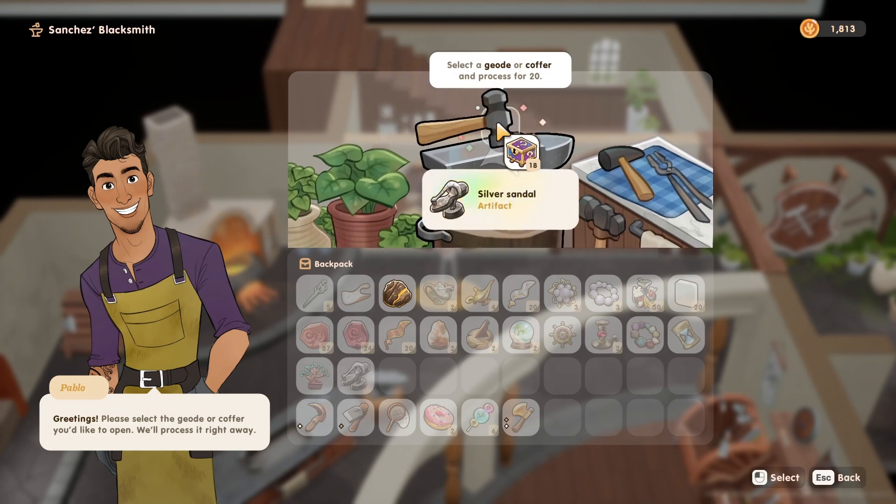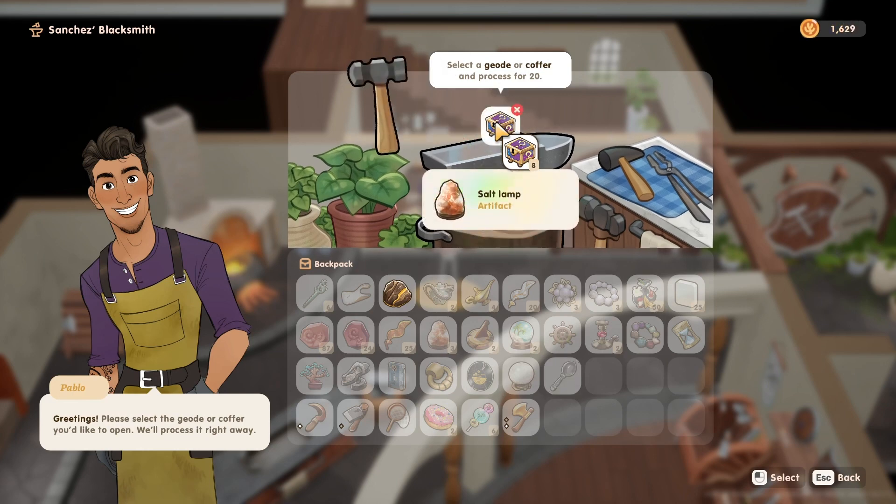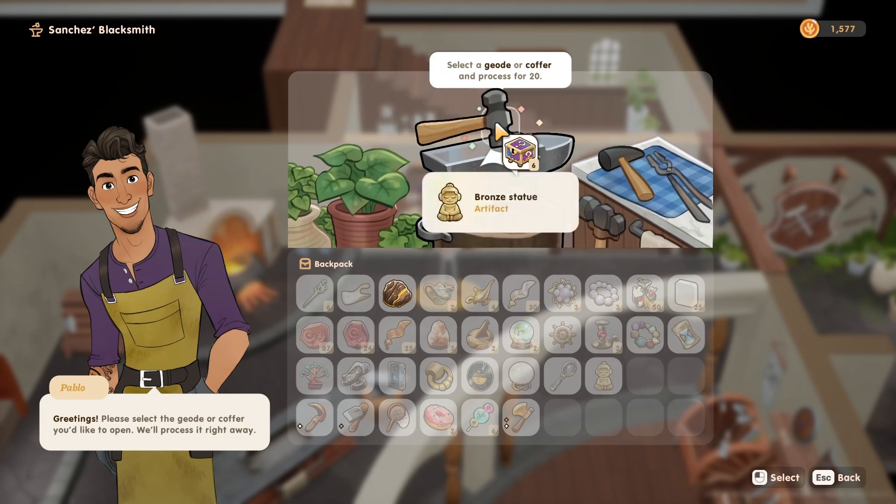I did get some more new stuff to donate to the museum. But if I'm being honest, considering how many I had, I was a little bit disappointed at how very few items I'd gotten out of all of these that were new and I could still donate to the museum. In the fossils, however, you're gonna see a whole lot more new stuff. I was a little bit overwhelmed, really, by how little new stuff came out of these coffers.